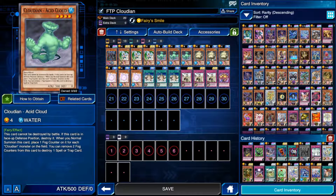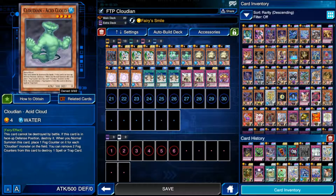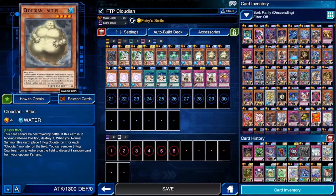If you have this and another Cloudian in hand, you probably just want to summon this first so that Cirrostratus gets its two counters. With Altus, you have to remove three counters from anywhere on the field — it doesn't just have to be on this card — and then you can discard one random card from your opponent's hand, which can be really nice if you're grinding out your opponent. It limits their options even further. All of these can't be destroyed by battle, but they can take battle damage.